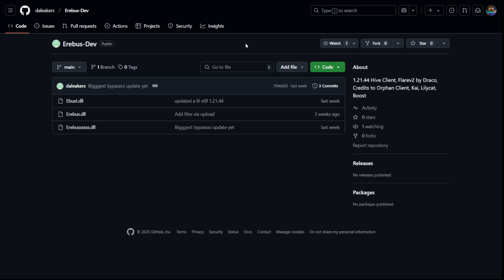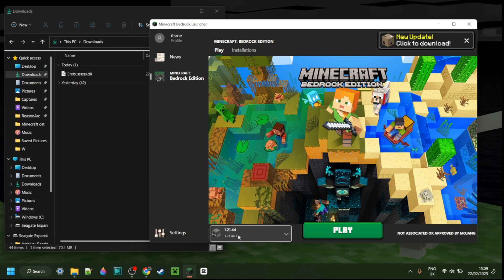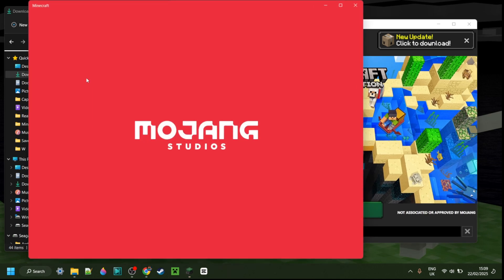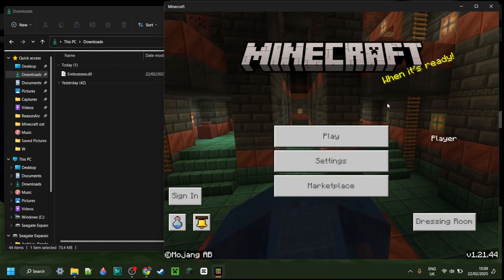Most of them are community-made, so not sure how good they are. To use this, you will need to switch over to 1.21.44, which I've got right here in Minecraft Bedrock Launcher. If you want to learn how to downgrade, I will link a tutorial for that in the description below — this basically allows you to launch older Minecraft versions. In this case, it doesn't matter that we're using an older version, which is also why there's really no point in updating this version of Erebus.